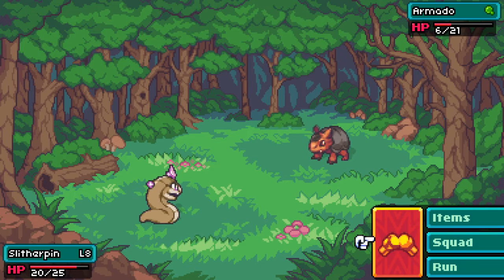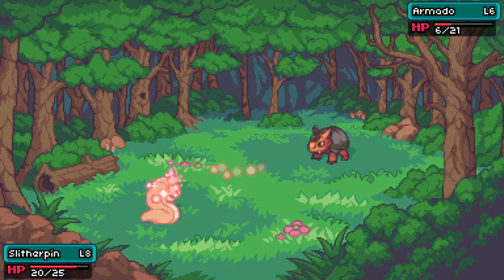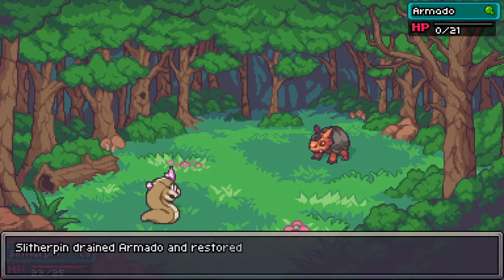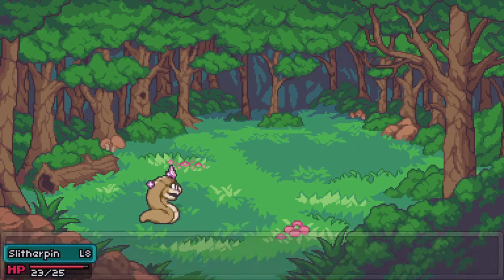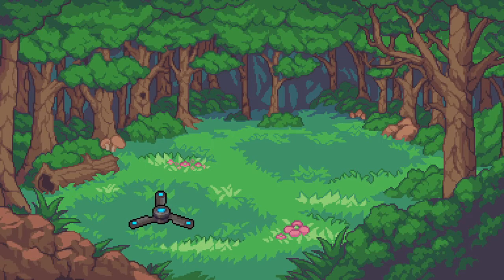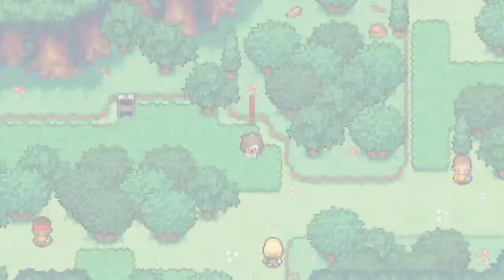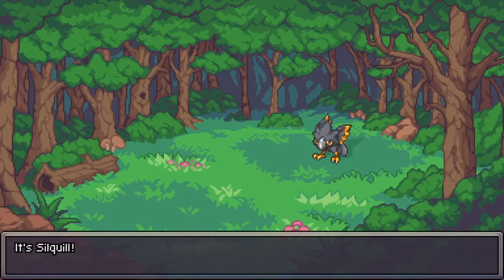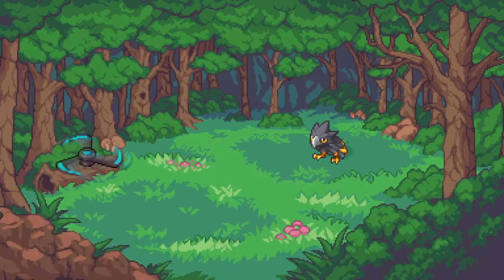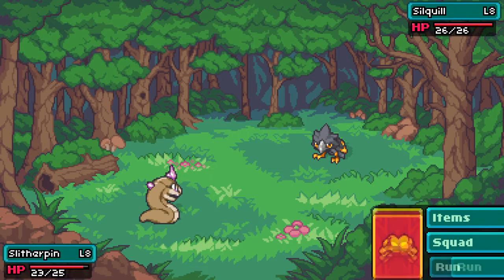Between the poison effect we're probably going to put him out very easily. In the two battles we went through with the slither pin, he's only down two health - that is extremely effective. We might actually walk around and see what we can do against that other trainer here, depending on how well the slither pin continues.